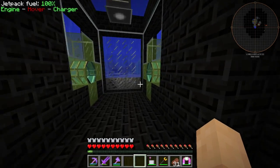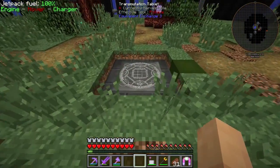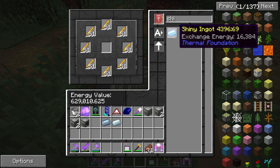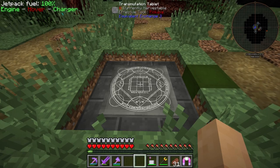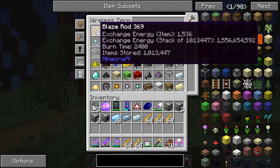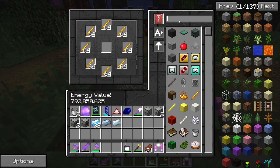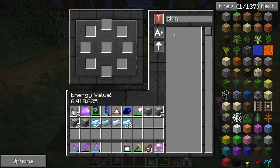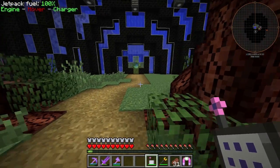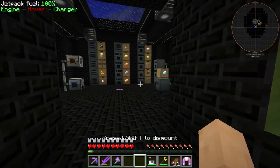Now this is the only annoying part about this setup until we maybe get a quarry up and running, because this stuff is very expensive — two diamonds' worth per one. So not that it's really a problem, but it's completely manual. You can't automate the E3 tablet, as far as I'm aware anyways — maybe I'm just a noob — but as far as I know, you cannot automate it a hundred percent. So we need to do it manually to get the shiny until we get a quarry up and running.